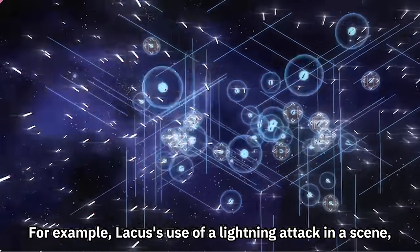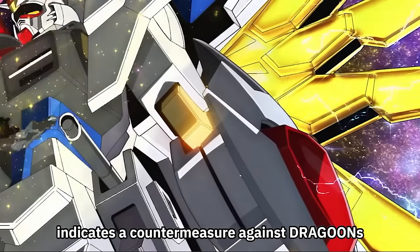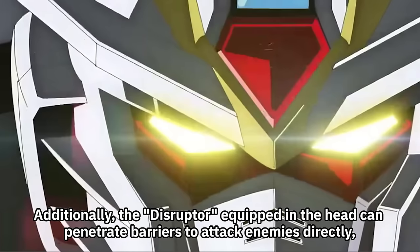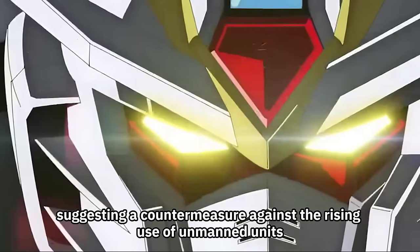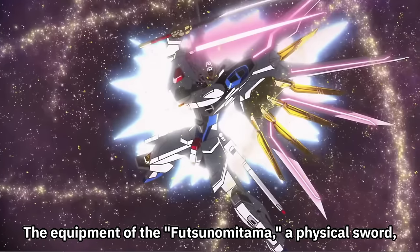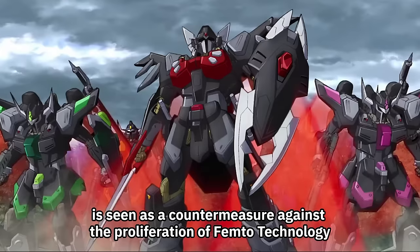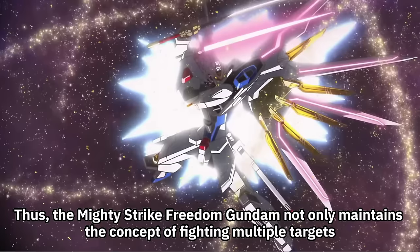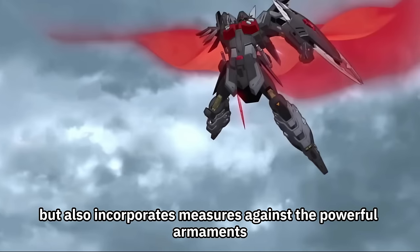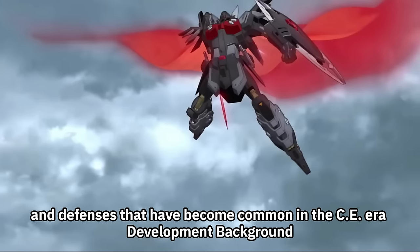For example, Lachis's use of a lightning attack that neutralized the Black Knight Squad indicates a countermeasure against Dragoons. Additionally, the Disruptor equipped in the head can penetrate barriers to attack enemies directly, suggesting a countermeasure against the rising use of unmanned units. The equipment of the Futsunamitama, a physical sword, is seen as a countermeasure against the proliferation of femto-technology armor and beam shields that neutralize beams. Thus, the Mighty Strike Freedom Gundam not only maintains the concept of fighting multiple targets, but also incorporates measures against the powerful armaments and defenses common in the Cosmic Era.